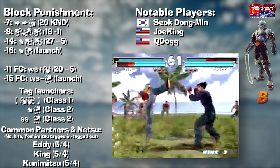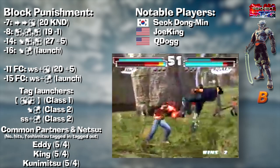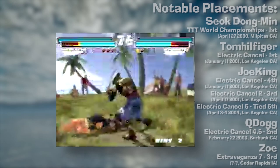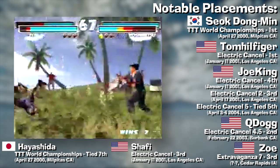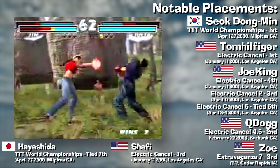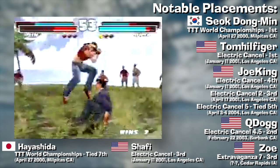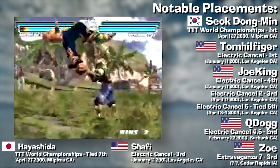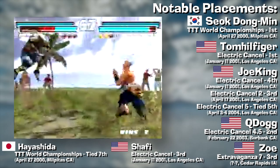Yoshi is best as a reserve character because he's the only character in the game to gain Netsu after his tag partner takes 4 hits regardless of the character, rather than the normal 5. If the point character has a good tag launcher, Yoshi can deal Mishima levels of juggle damage. Yoshimitsu had a lot of usage in Tag 1, especially early on. Both the winner Korea's Suk Dongmin and Japan's Hayashida used Yoshimitsu at the 2000 Tekken Tag World Championships. Three players also used Yoshimitsu at the inaugural Electric Council: Joe King, Shafi who placed 3rd, and Tom Hilfiger who was the winner. Q-Dog placed 3rd at Electric Council 2 and Zoe placed 3rd at Extravaganza 7.